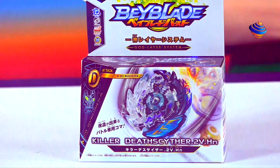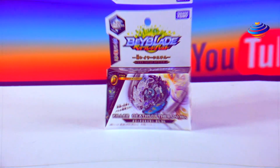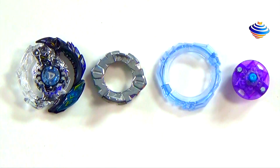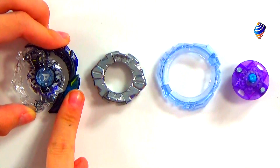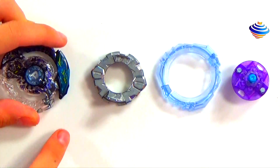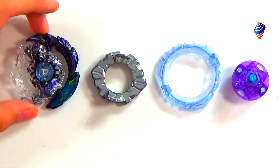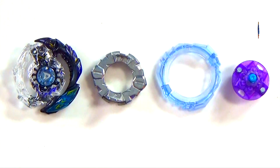So we're going to open the bey and go part by part. We have our Layer which is Killer Death Scyther. You can see there's like a little blade thing right there — it pushes back a bit, then you can slide it back and it'll go and attack. That's the sort of gimmick towards it. You can see the God Chip right there — it has a little D on it. Looks pretty cool.